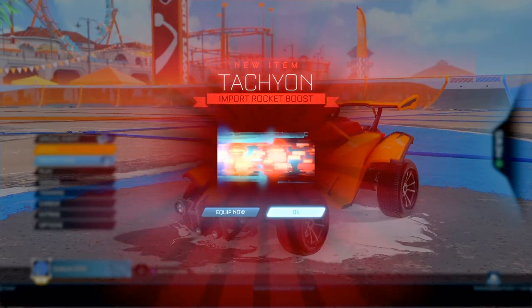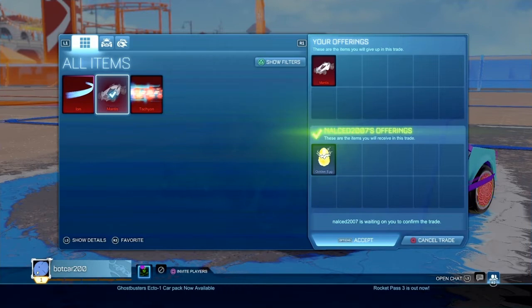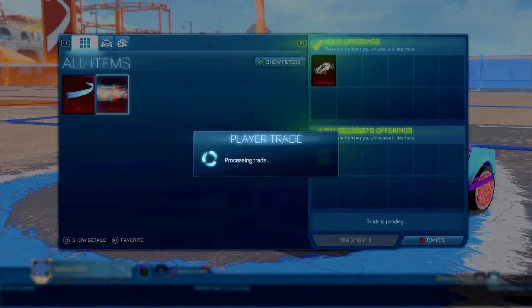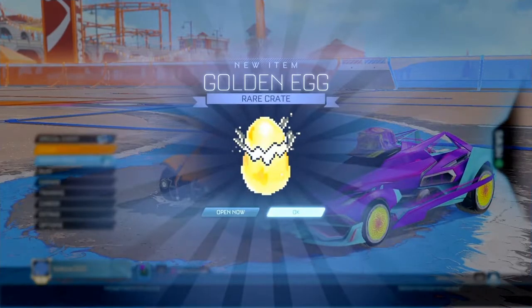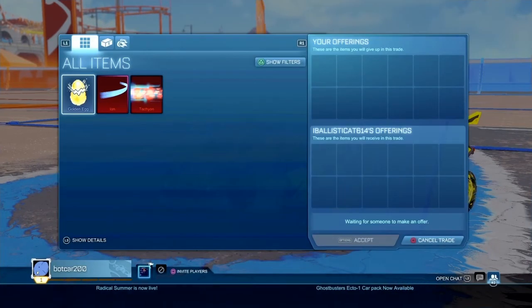The next thing I'm trying to do is get rid of that Mantis — like I said, it sells pretty good. At this time they have Golden Eggs in the game, so a guy wanted a Mantis and offered me a Golden Egg, which I thought was a good deal because Golden Eggs usually sell for a key. So I'm trying to get back to my key that way I have some add-on items at the end.